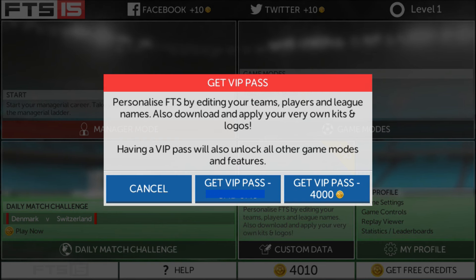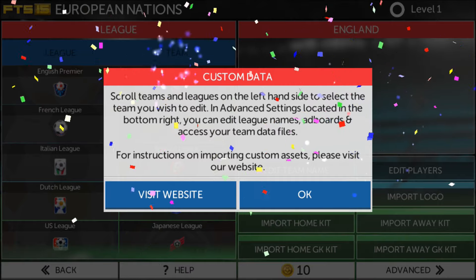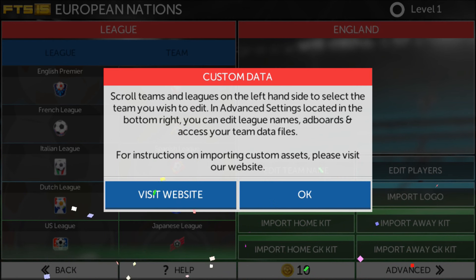Personalize FTS by editing your teams, players, and league names. Also download and apply your very own kits and logos. Having a VIP pass will unlock all other game modes and features. So instead of paying money — there we go — scroll teams and leagues on the left-hand side to select teams you wish to edit. In advanced settings located in the bottom right, you can edit league names, add boards, and access your team data files. For instructions on importing custom assets, please visit our website.